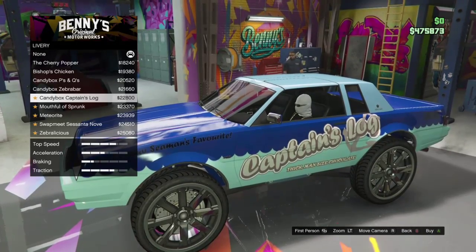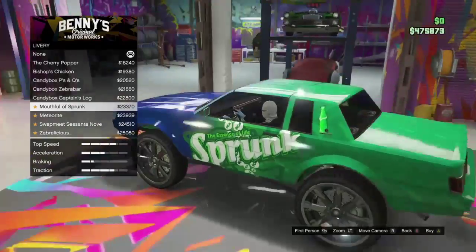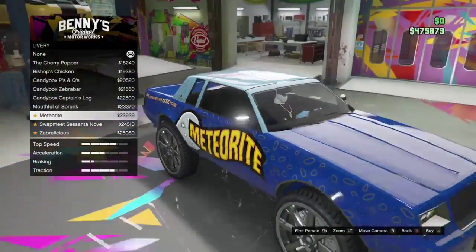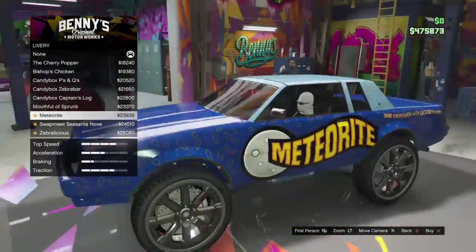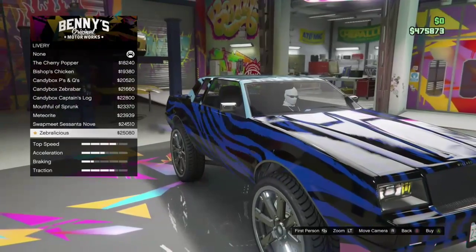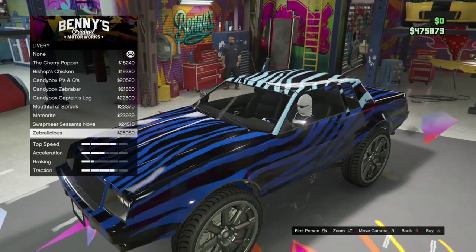As you can see here I'm going slowly through the liveries because this is my first time seeing them, and they are really cool. I really did like the Sprunk one — that's why I lingered on it a little longer. They're all pretty cool to be honest, especially the zebra one, but I think the Sprunk is just a little bit better than the zebra one. That's why I chose that.